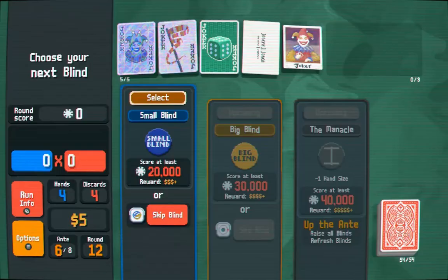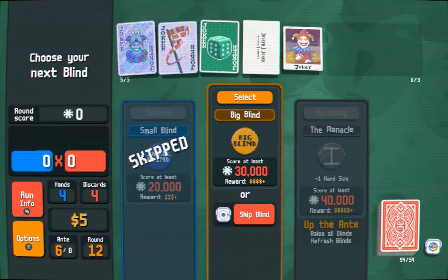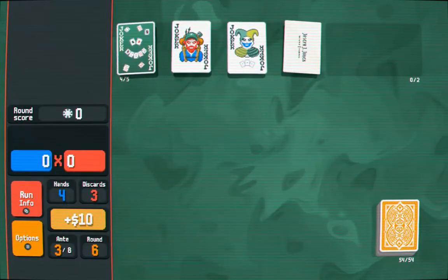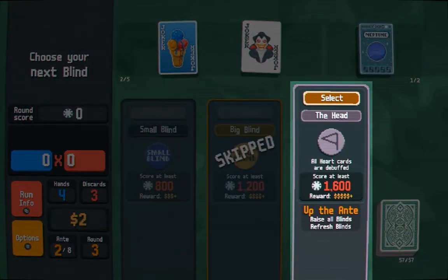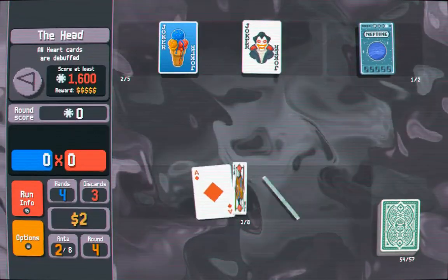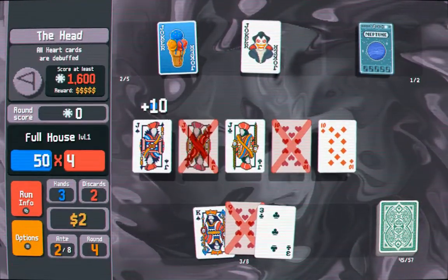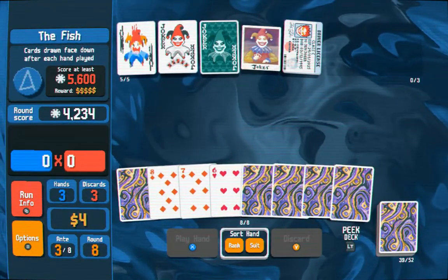Now then, here's the big twist: you don't have to play the small or big blinds at all — you can simply skip them if you feel confident enough. Doing so gives you a randomised tag, which can be many things from a free booster to perks in your next shop visit such as a powered-up joker. You do however have to beat the boss blind in card combat; there's no skipping that one. This always has a special rule that restricts card play, such as debuffing all cards in one suit, rendering their abilities and the joker triggers useless, or perhaps giving you the cards face down, which is also not overly helpful.